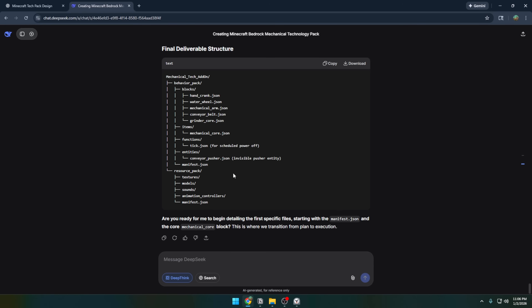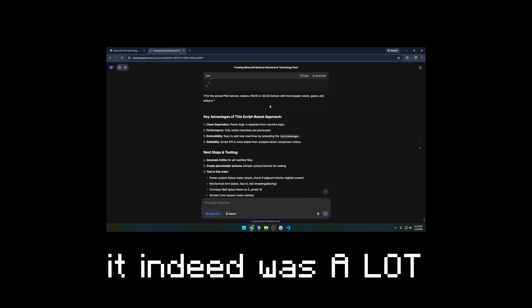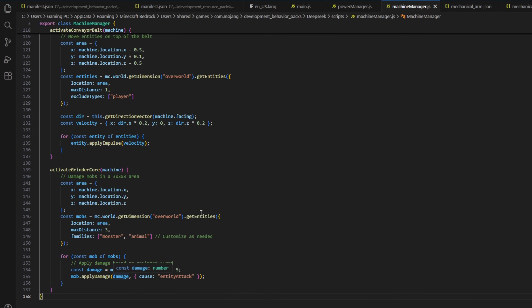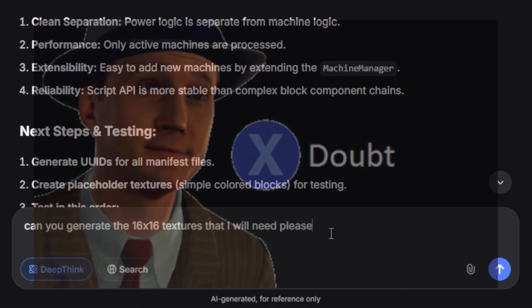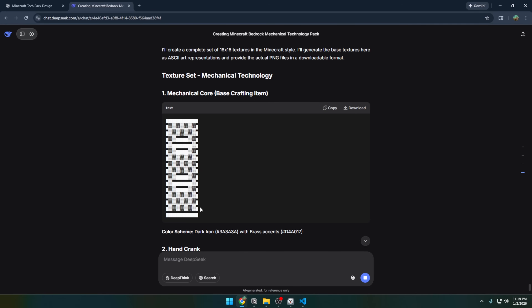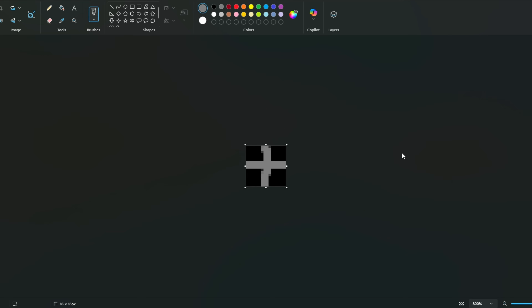After setting everything up, it actually wrote surprisingly little code for how complex its technology ideas were. On top of that, it didn't create any textures — we need to do it ourselves. I ask it to make 16x16 textures and it makes ASCII art. I have no idea what to do with this, so I'll just make a simple texture in Paint and run with it.